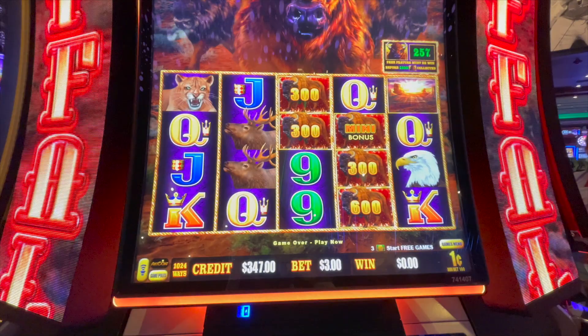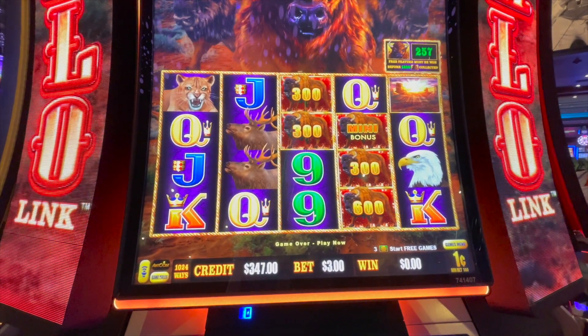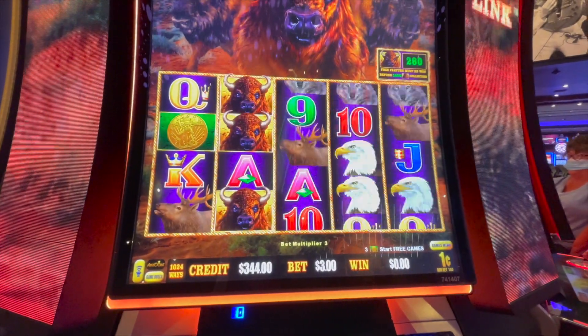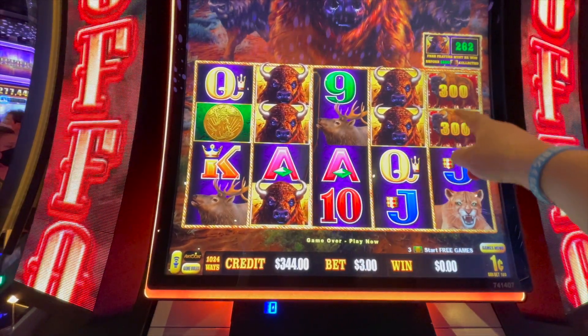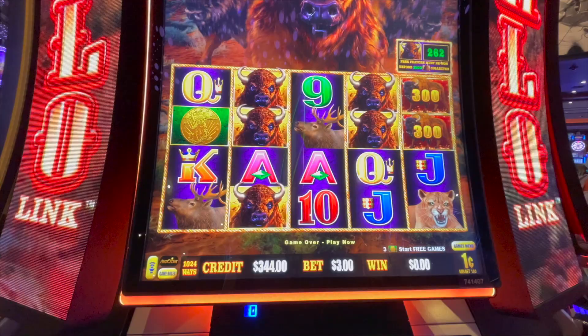Alright everybody, so we're going to start off on Buffalo Link on a $3 bet on pennies, and we'll see what we get. Here we go. So we need three of those, as always. We need actually eight of these, and let's get this.